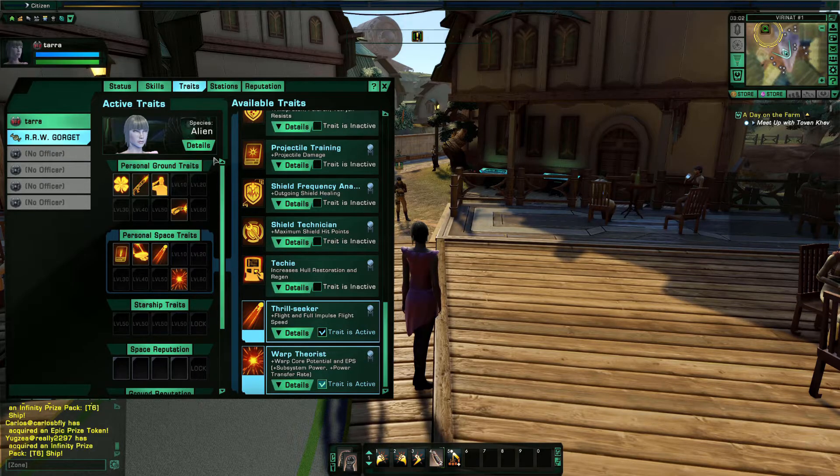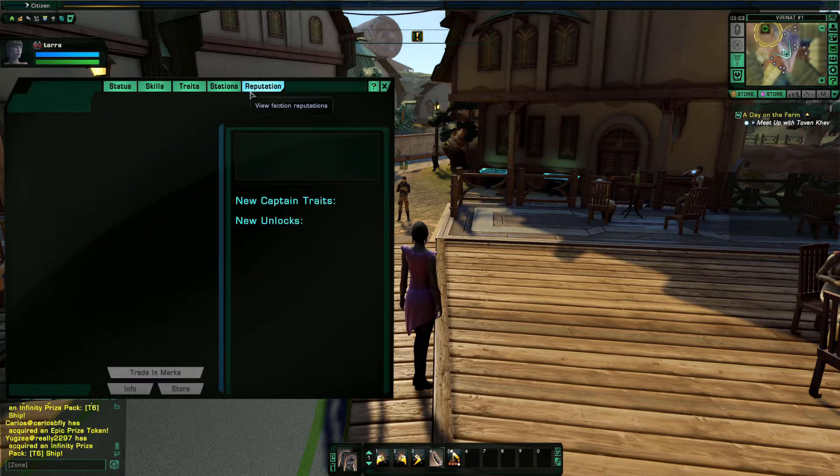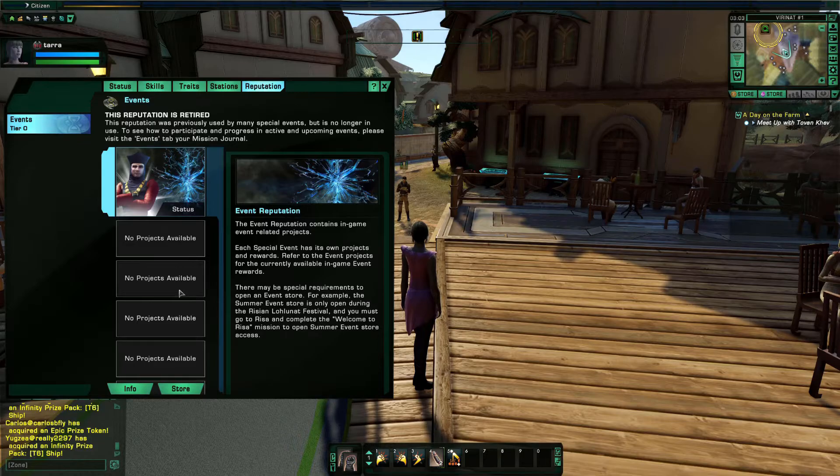Now that we're done with traits, Stations — this is where your bridge officers will go as you get them. This is your away team; you'll want to populate it with bridge officers that are good on ground. Different bridge officers have different traits — some are ground-based, some are space-based. You want the ones with space traits up here and the ones with more ground traits down here.